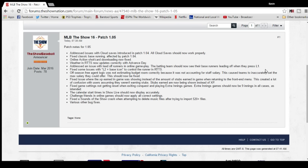Fixed issue where the experience earned in a game was showing instead of the amount of stubs earned — I didn't even notice that, but glad they fixed it. Fixed game settings not getting reset when exiting Conquest. Extra inning games should now be nine innings in all cases as intended. The calendar start times in Show Live should now display accurately.